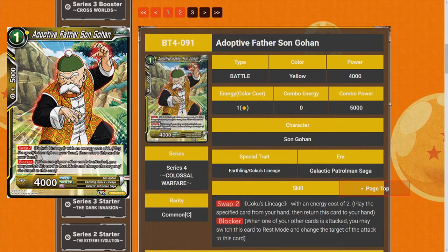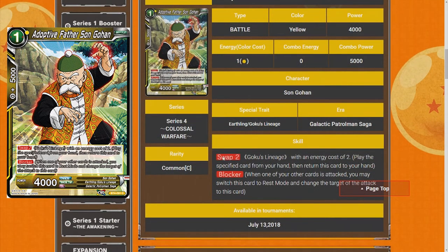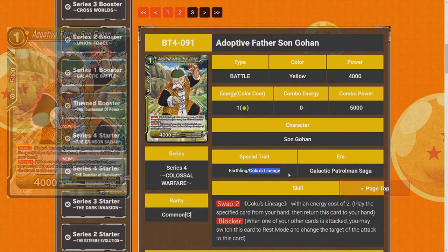Adoptive Father Son Gohan — swap for two, so it doesn't cost anything. Just a blocker. It's okay — like if you don't want one of your things to die, you can add it back to your hand and put a blocker on the field. It won't be going in every single deck in my opinion. I'll give this card a four star — it's not going to be in every deck, but it's all right.